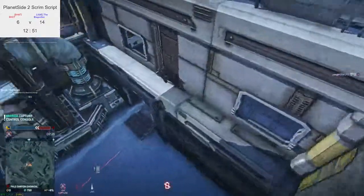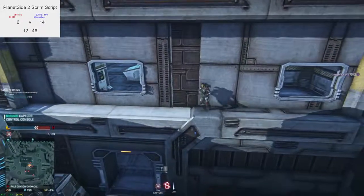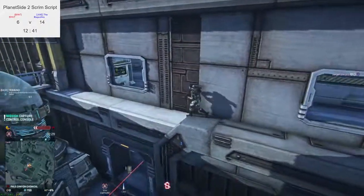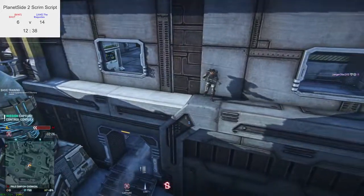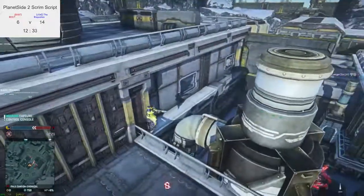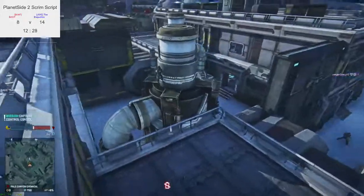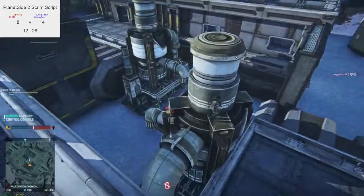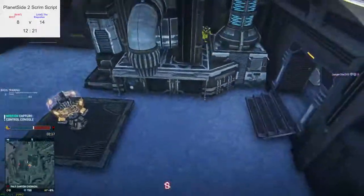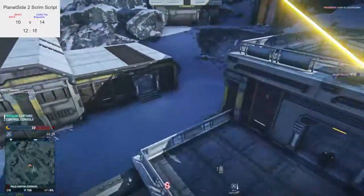This light assault is struggling to position himself — looks a bit uncomfortable. Keeping moving is a good idea to not get shot. Instead of being aggressively looking for picks, he's actually just being a bit more defensive, a bit more passive, a bit more reserved. There we go — the NC heavy is still on point, just cowering away making sure he's ticking the point up.